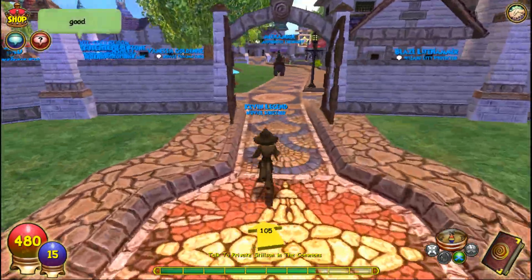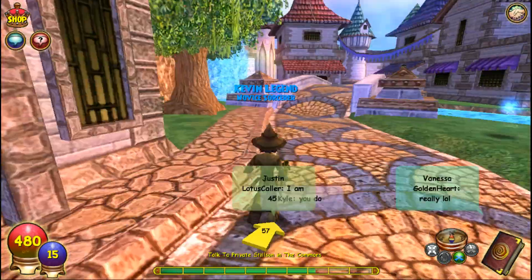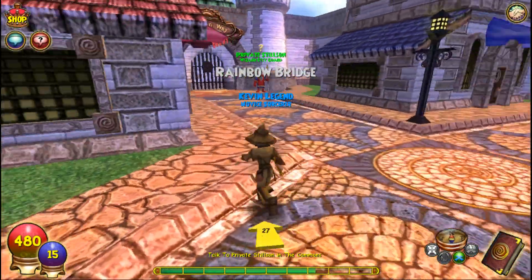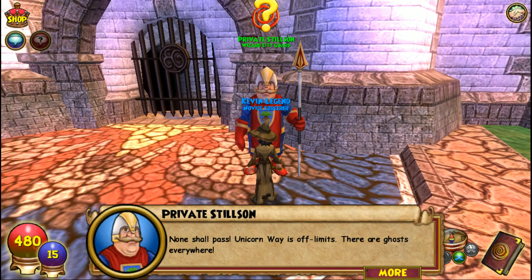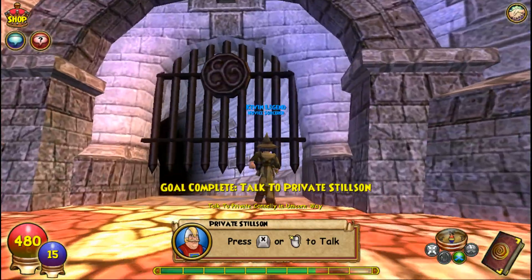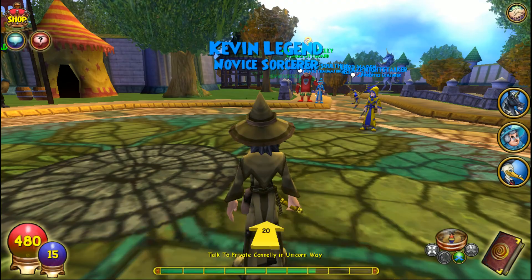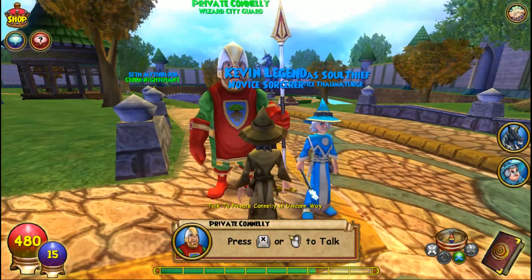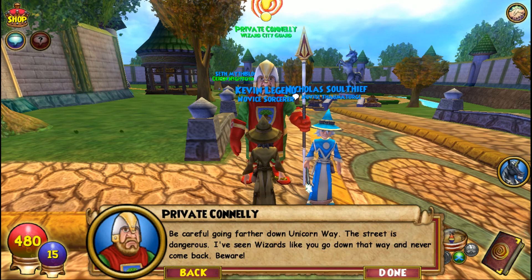He's explaining how it really works. I'm just going to get level 2 with you guys, and then I will continue by myself. This is like an introduction for you guys, to see what he looks like. A guard says: 'None shall pass. Unicorn Way is off limits. There are ghosts everywhere.' You show Private Stillson the letter with Headmaster Ambrose's wax seal. He says: 'Looks legit, I'll let you pass. Show this to Private Conley in Unicorn Way.' Then he tells us how dangerous they really are: 'Be careful going farther down Unicorn Way. The street is dangerous. I've seen wizards like you go down that way and never come back. Beware.'